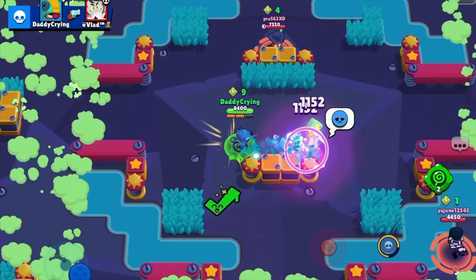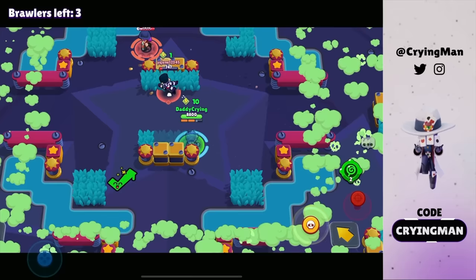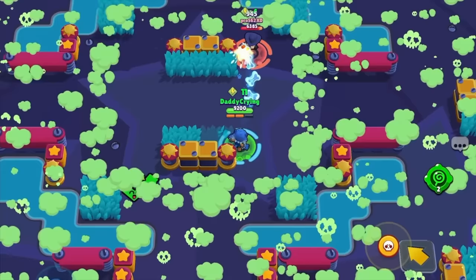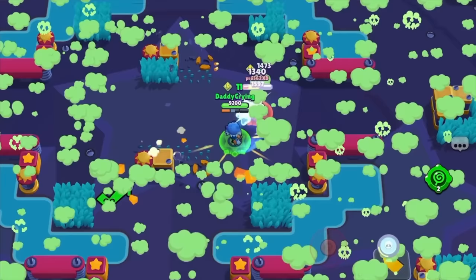This Edgar doesn't even have a star power. Should I save him so he can do some damage on Shelly? Nah, we're not teaming. The good thing is that this Shelly doesn't have a gadget so I can try something fun. I'm gonna use my super here — yeah, that kind of worked. GG.